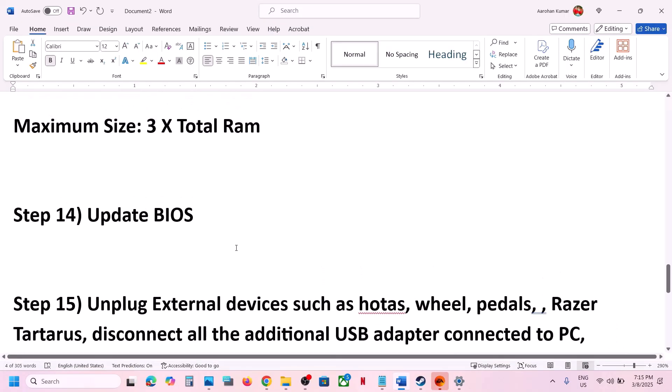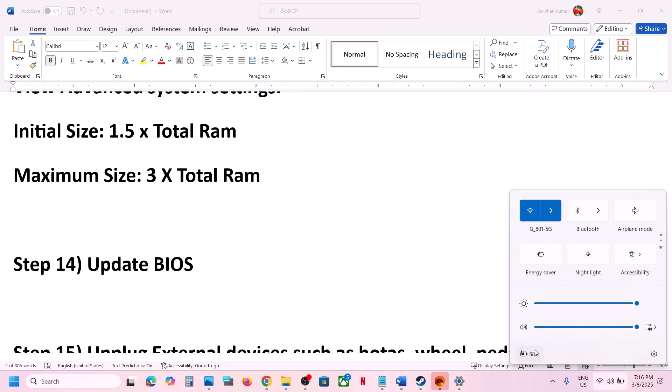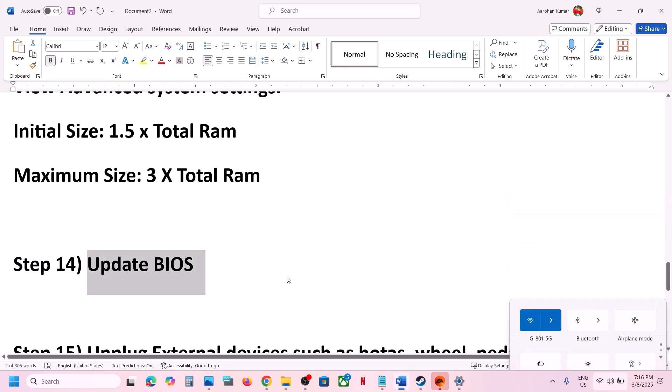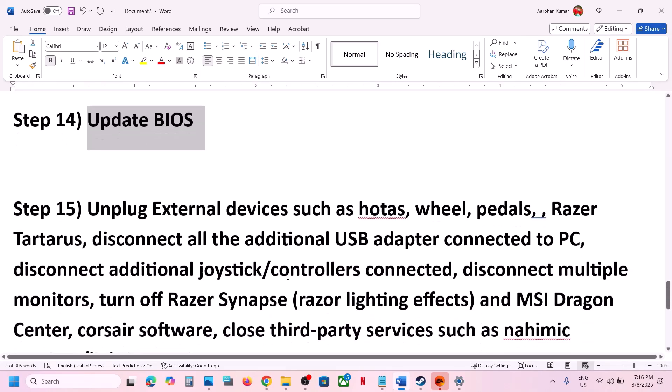The next step is to update the BIOS. Go to your system manufacturer's website, select your model number, and install the latest BIOS. For laptops, make sure the battery is above 10% and the AC adapter is connected. After the update, log in and launch the game.